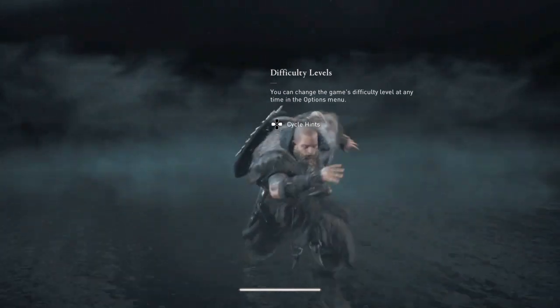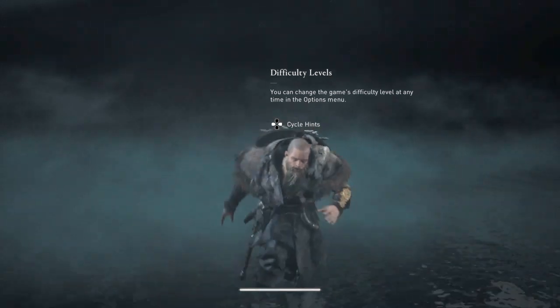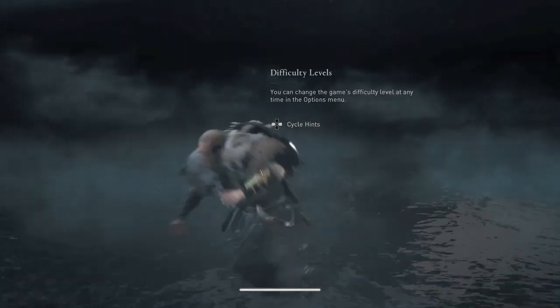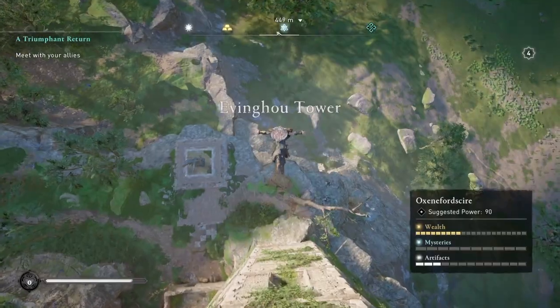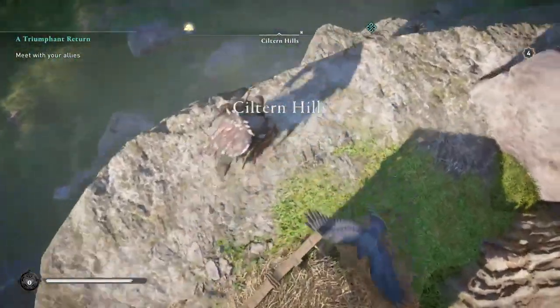I'll show you where the ore is over here — it's quite easy to find once you're up at the synchronisation viewpoint. Look down, jump, and as you can see it's right down there on the ridge. Head down like this.